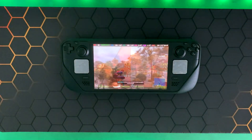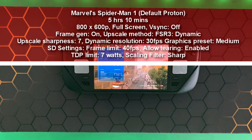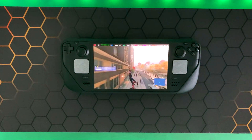The next game I tested was Marvel's Spider-Man 1 with the default Proton. I managed to get five hours and ten minutes. I set the resolution to 800 by 600p, V-sync off, frame generation enabled, upscale method FSR3 set to Dynamic, upscale sharpness at 7, dynamic resolution scaling set to 30 fps, graphics preset set to Medium, Steam Deck settings at 40 fps with Allow Tearing enabled, TDP limit at 7 watts, and scaling filter set to Sharp. Spider-Man 1 has gotten progressively better over the years and is now at its best state.